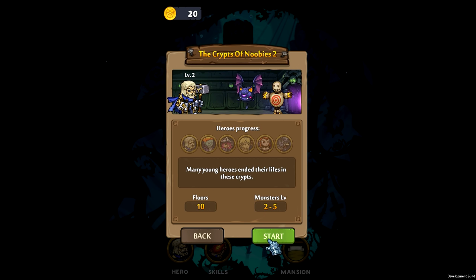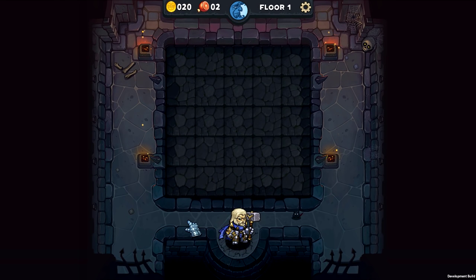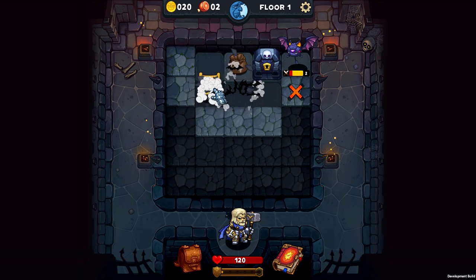This is going to be the Crypt of Noobies too. We did try level two in the last episode, but it didn't end up too well for us. We ended up getting attacked by the ghosts and just overall it was not faring pretty well, so let's see what we can do this time around. Get some bread right off the bat, which will be good.